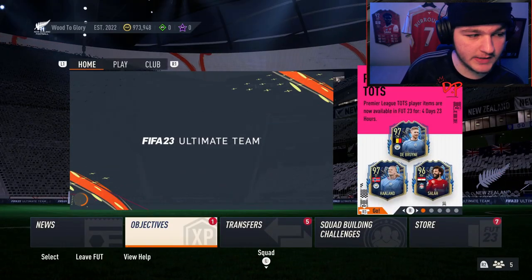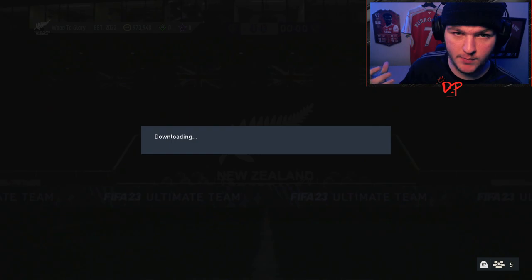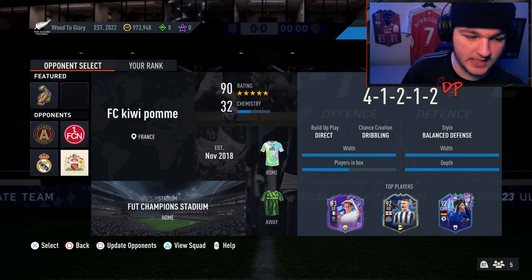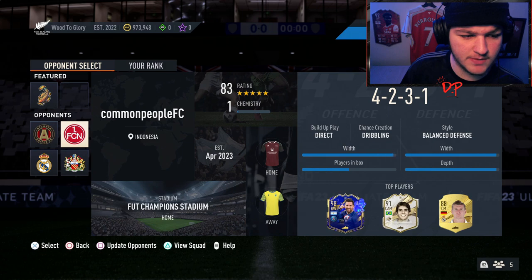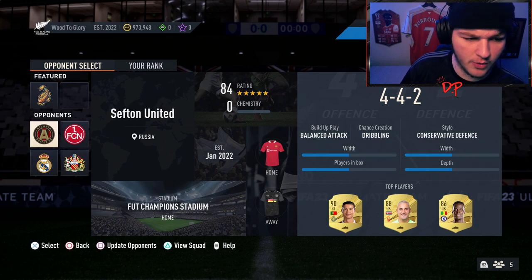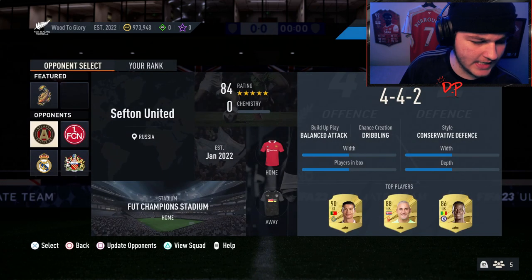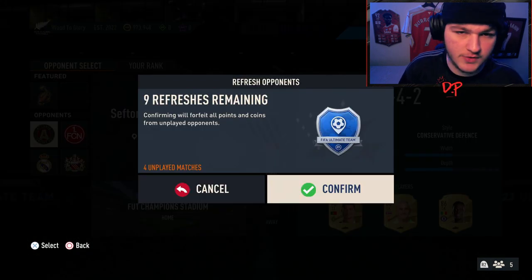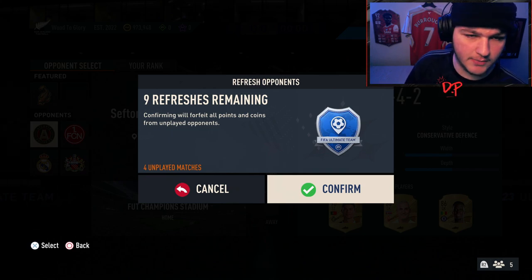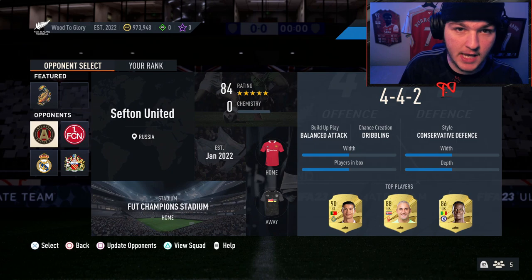For the Squad Battles tip: look at all the teams you're given in each selection and simply choose the easiest ones to beat. For example, pick an 84-rated team with no chemistry — that's probably the worst in the selection. Play it on Semi Pro, and after you're done, use 'Update Opponents' to get fresh selections. That option refreshes roughly every 10 to 15 minutes, so you can play the worst team, refresh, repeat.